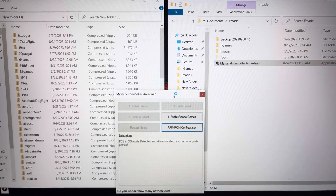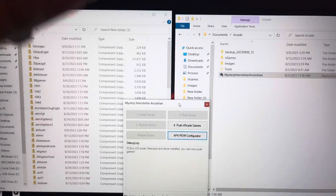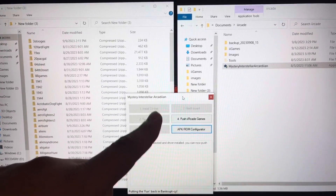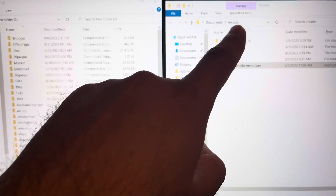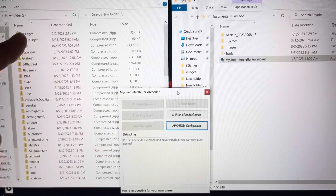What's up everybody, Damien here with a quick i-Arcade tutorial. When you have your MIA software open, you've got your i-arcade folder and you should have all your games in there.